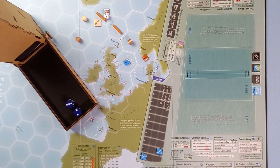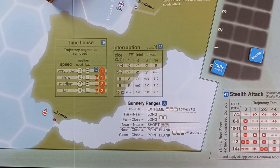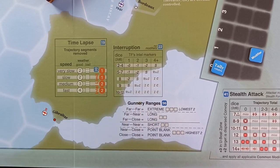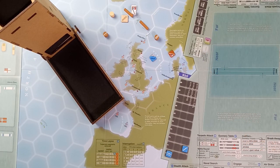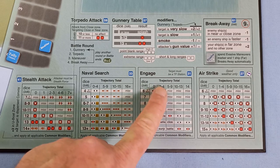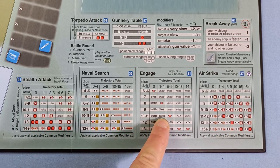They get a five. Looking at the interruption table: Forbes' task force has one intel marker, we threw a five, so they get a minus one to their engage action. With that minus one applied, the roll is eleven minus one equals ten. The trajectory total was two, and with a ten — battle! Oh dear, here we go.